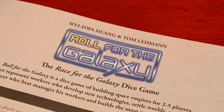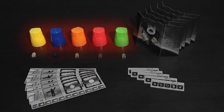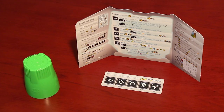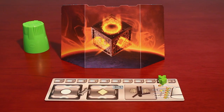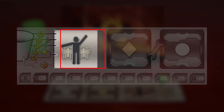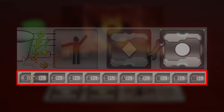A game of Roll for the Galaxy can be played with two to five players. Each player will have a dice cup, player screen, phase strip, player mat, and credits marker. The dice cup and phase strip are placed behind the player screen while the player mat and credits marker are placed in front. On the player mat there are four sections: the citizenry space, development space, worlds space, and credits track.